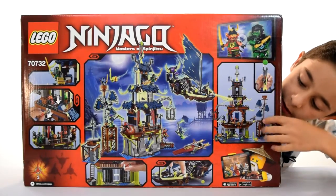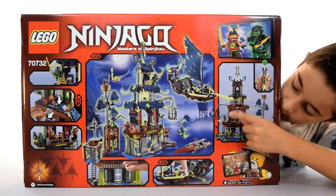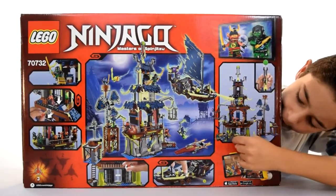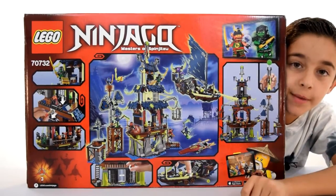Over here, it looks like everybody in the tower is here. Over here, Jay and Nia are having some sort of drink. Kai's checking out his new aeroblade. Looks like he's coming in for the attack, but not a good idea. And down here, I guess they're plotting something. It's a screamer over here. So that was the back of the box.